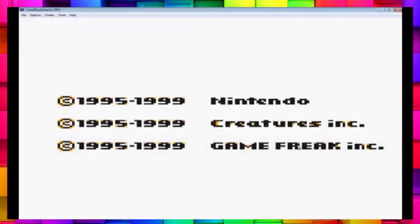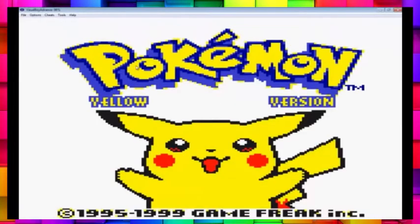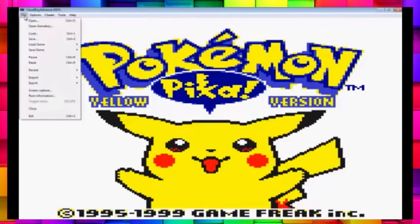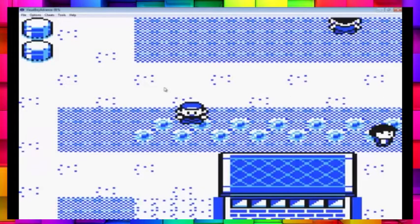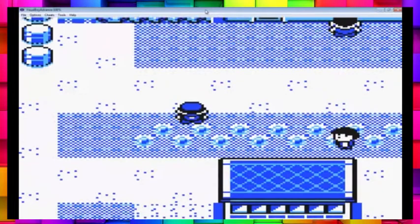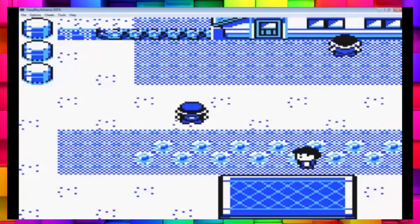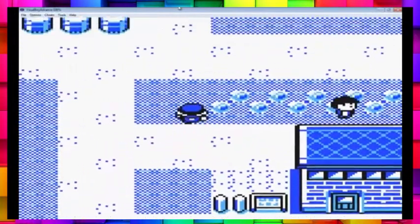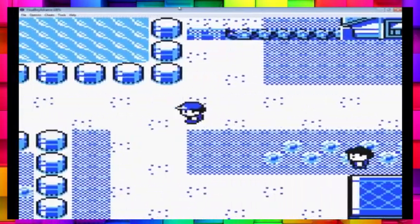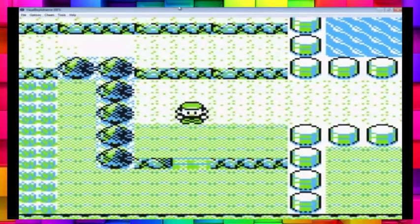Hey guys, I am back once again for a fourth installment of Let's Glitch a Pokemon Yellow. I want to show you guys no cheating device, and this is very important because the glitch I'm going to show you is absolutely epic. It will melt your face. It's one of the lesser known glitches, so I must show you no cheating device right at the beginning so that there's no non-believers, because this glitch is just unreal.